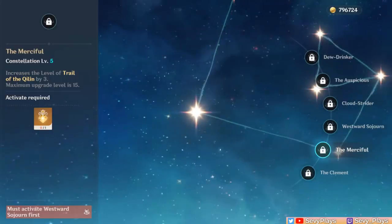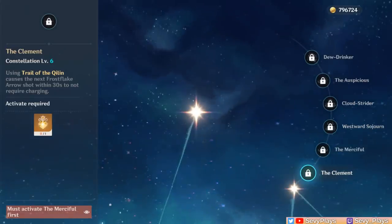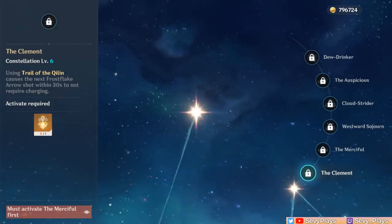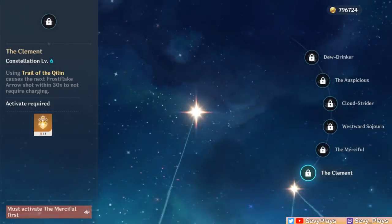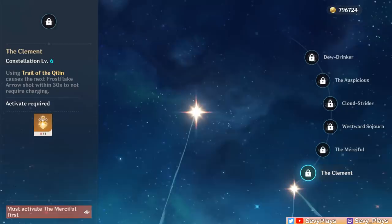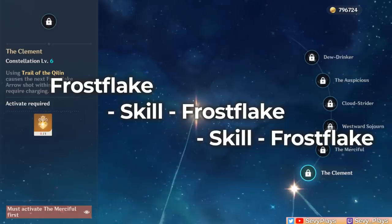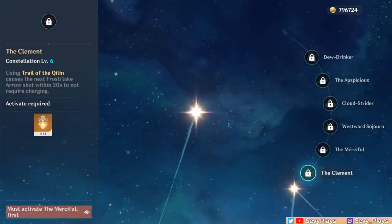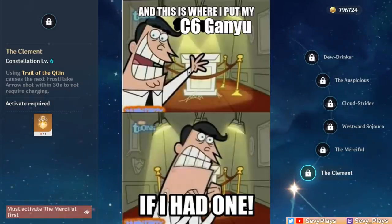C5 increases her skill level by 3. And finally, C6 Ganyu is just wow. The description only tells you that she gets a free Frostflake Arrow and Bloom after using her skill, but remember that this stacks on top of all her previous constellations. Accounting for her C2 which gives her 2 skill charges, that means Ganyu can do a Frostflake, skill, Frostflake, skill, Frostflake combo in a matter of seconds. With her C1, she can regenerate even more energy in that short span of time, getting her burst to charge even faster. So if you want Ganyu speedruns, then this is it.